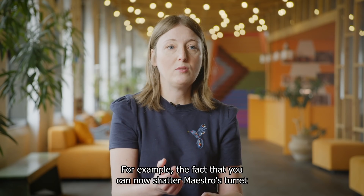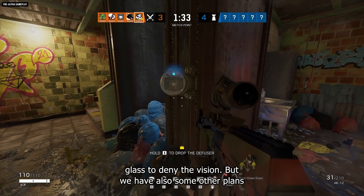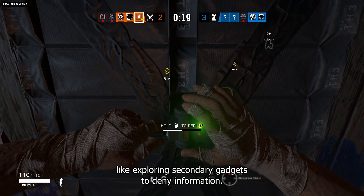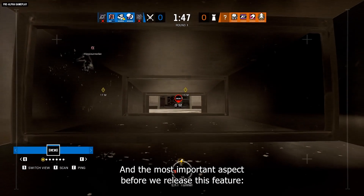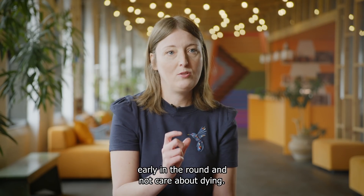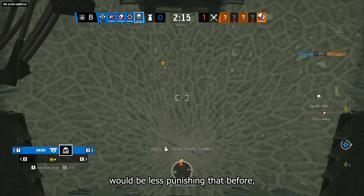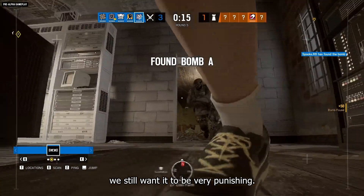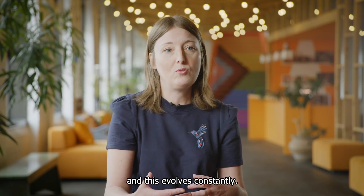For example, the ability to shatter the glass of the Maestro turret with a melee to deny vision is a good example of counter-balancing. We're also exploring a new secondary gadget around denying information. Most importantly, we want to ensure it's never a valid strategy to take careless fights early in the round and not care about dying. Even if dying becomes a bit less punishing than before, we still want it to be very punishing. Balancing a live game is without end and constantly evolves.